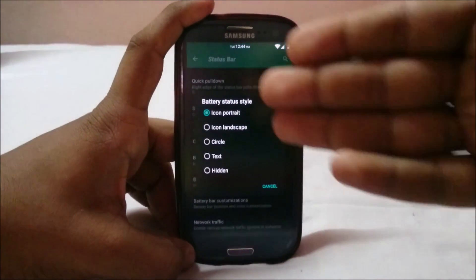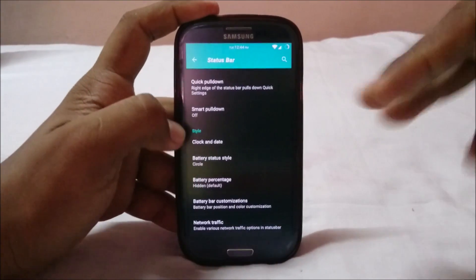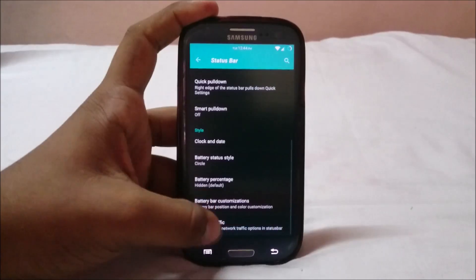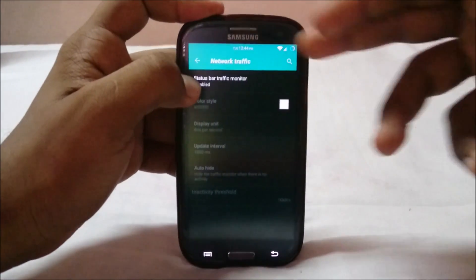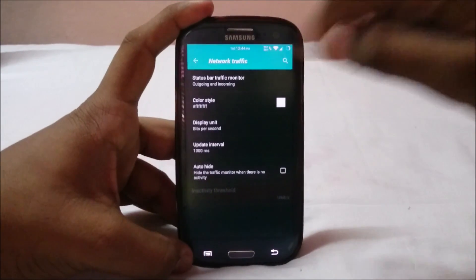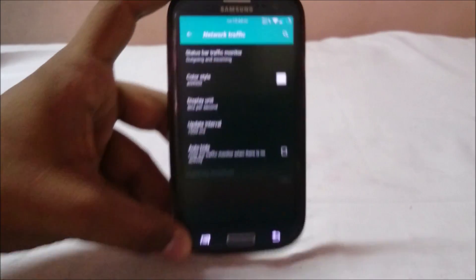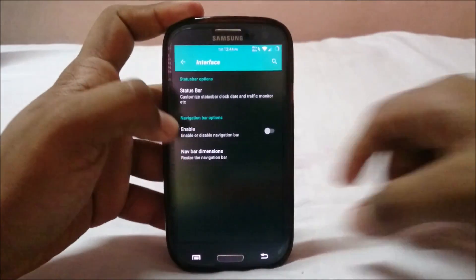Battery status style lets you enable various battery icon styles — circle or whatever you'd like. Battery bar customization is included, with location options for the battery bar. There's also a network traffic indicator: you can select whether you want network traffic shown on the status bar, with separate incoming and outgoing indicators, and it hides completely when you're not connected.